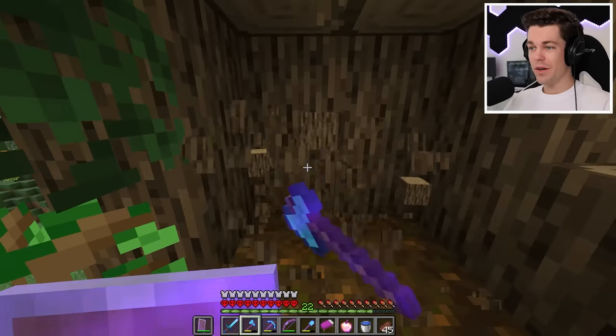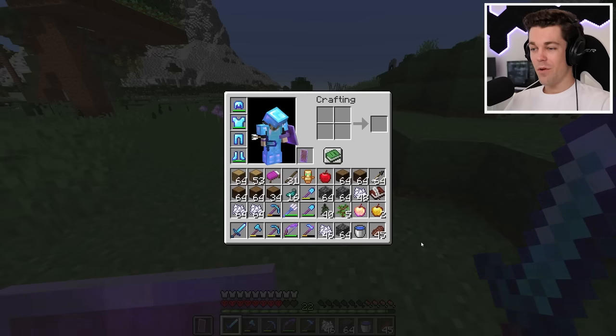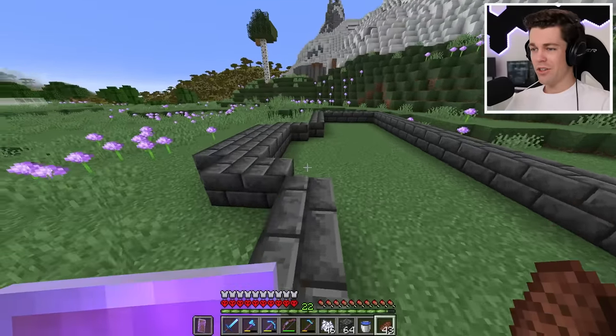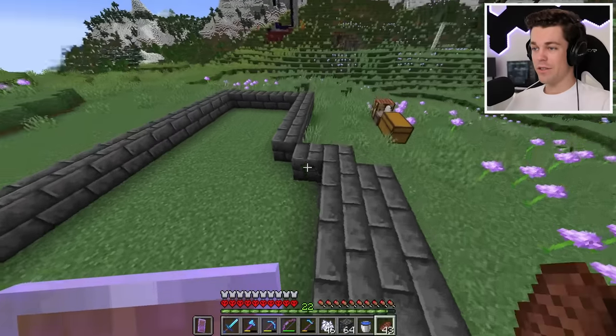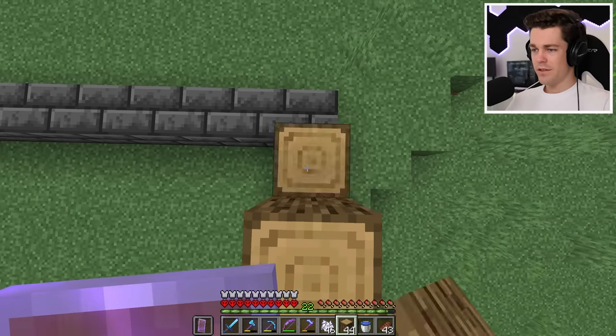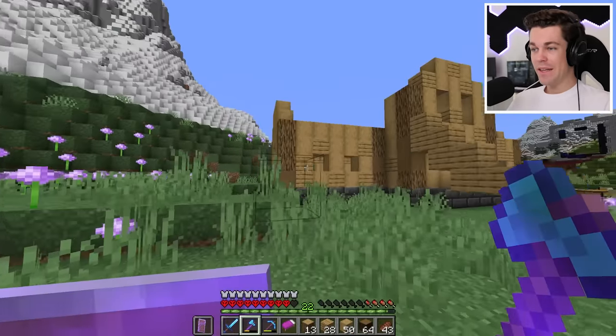Now we can start collecting up the blocks that I'll need for this building. I'm gonna need lots of oak wood, lots of spruce wood, and some deep slate. And that's it — we're ready to start building. Now since this is a trading hall, it has to be this long rectangle shape. But boxes never look good, so I added this little part that sticks out right here, and this is gonna be the entrance. The bottom is gonna be lined with deep slate, and the walls with stripped oak logs. I'm also gonna mix it up with some oak planks to give it some texture.